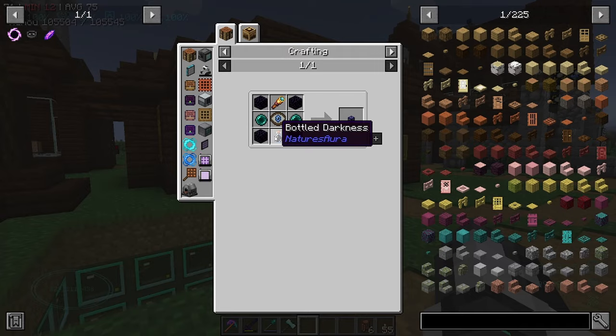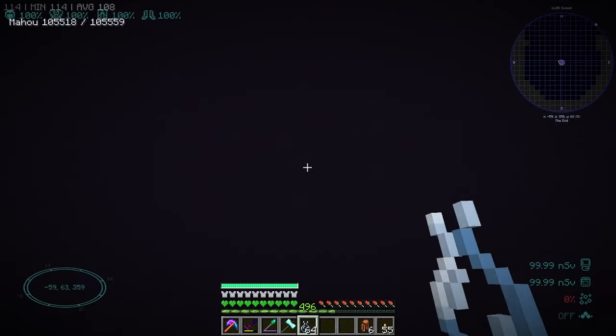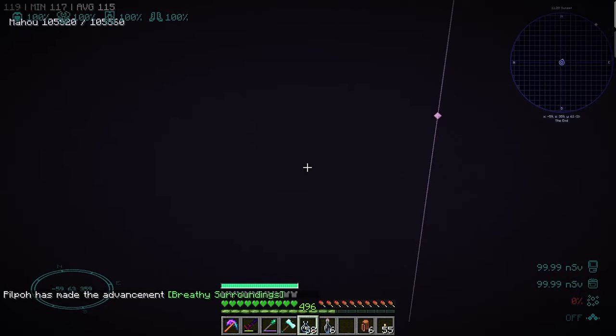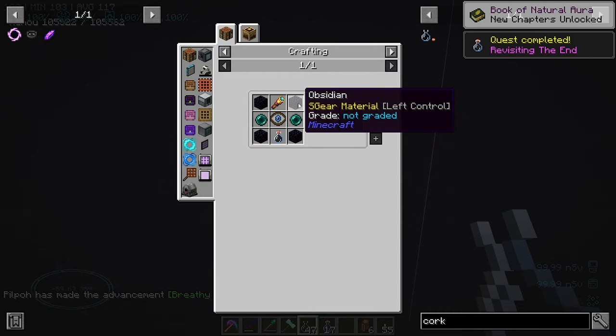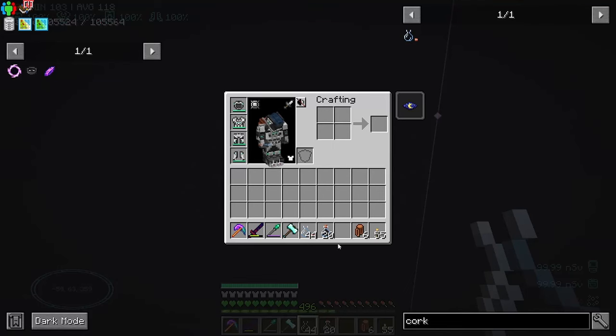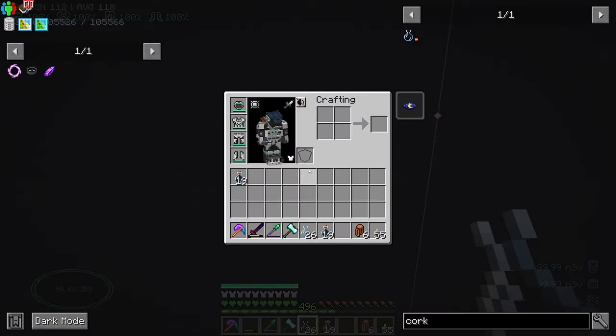Before we leave let's get the bottles of darkness - right there. We're quite far away, you can barely see, but we can right-click right here. I forget how many we need - is it two per? Yeah, we need two per. So we need 19 of them - let me get this up to 19 and that should be everything done.